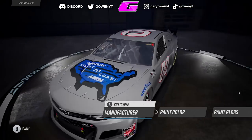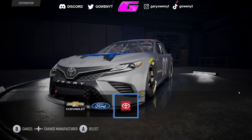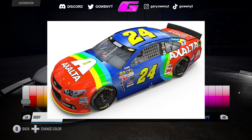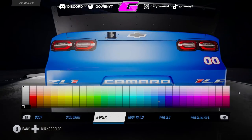Hello everybody and welcome back to a brand new NASCAR 21 video here on the channel. Today we're going to showcase the paint booth in the game. I'm going to put a picture on the screen of the reference car I was making. We're making Jeff Gordon's 2015 Exalta Throwback Rainbow Warrior car from Bristol Motor Speedway. Jeff Gordon is my all-time favorite driver, so for the first car we make in this game ever, I want it to be a Jeff Gordon car.